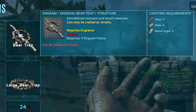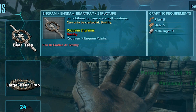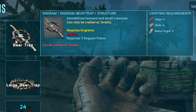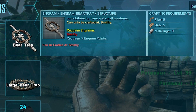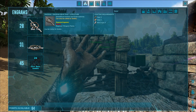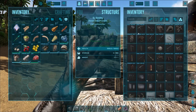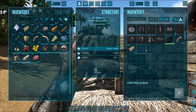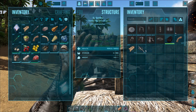If you're trying to get a high-level Pteranodon — say level 150 — and you want it to stay on the ground as long as possible, make sure you bring a bear trap, which costs 5 fiber, 6 hide, and 3 metal ingots, and can be crafted at your local smithy. I'm going to show you the strategy for using it in a few seconds.